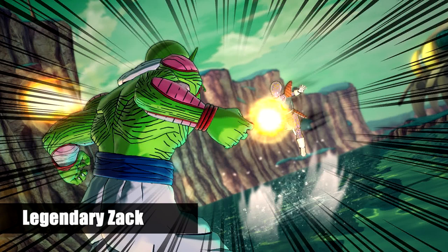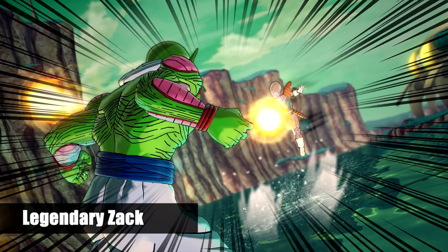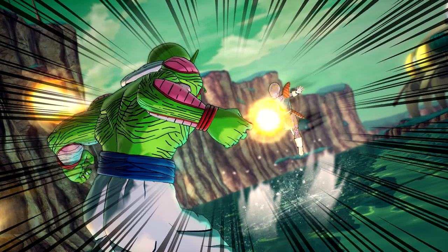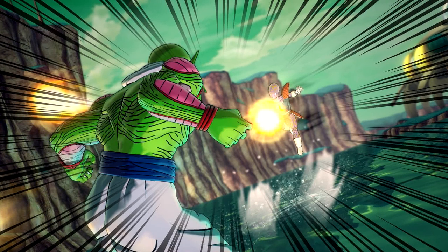Number 4 is another one from LegendaryZak, and this is an awesome shot of Nail about to be hit with a bunch of ki-blasts from a paw. Excellent — basically perfect use of the anime borderlines. The nice little touch of the water spitting up. I like it. It's very, very nice.